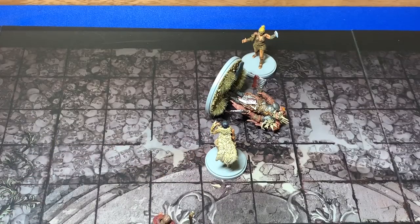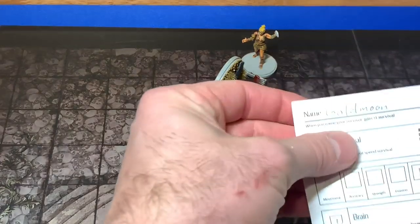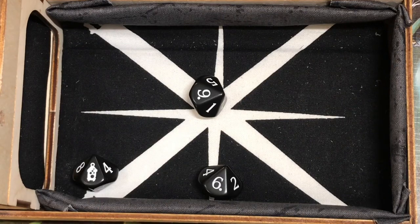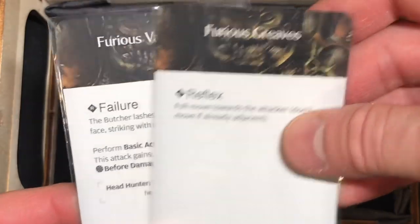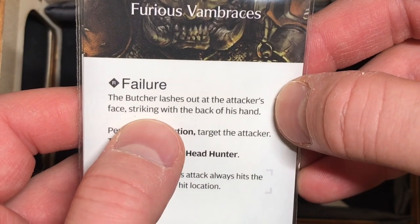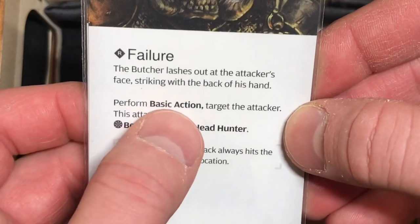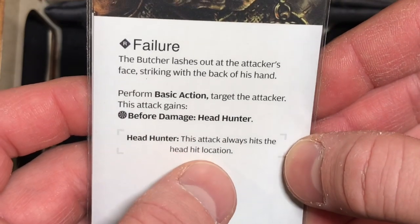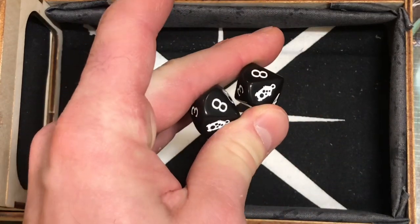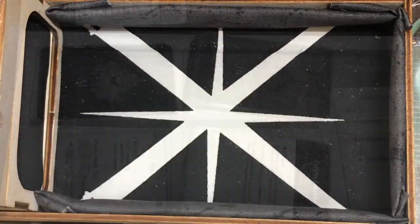Now it's Gold Moon's turn to surge. She hasn't surged yet and has two survivals — she goes down to one. She got back one survival from the perfect hit earlier. She attacks with three dice and needs a three plus — she missed once. She draws Furious Greaves and the Voracious Vambrace. The Vambrace reflex: the Butcher lashes out at the attacker's face, striking with the back of his hand — perform basic attack targeting the attacker, and the attack always hits the head location with the Head Hunter ability. We roll both dice with plus two — an eight and a seven. We didn't wound him at all. Both surges were a bust.